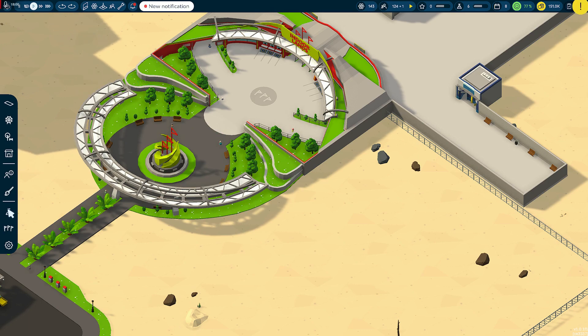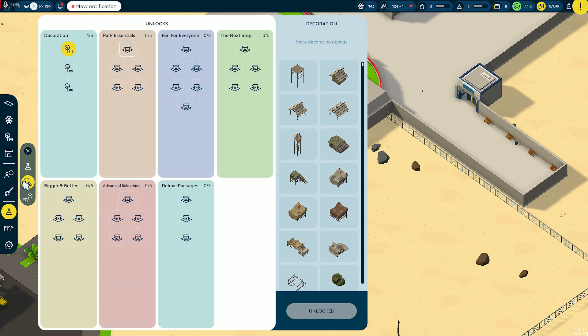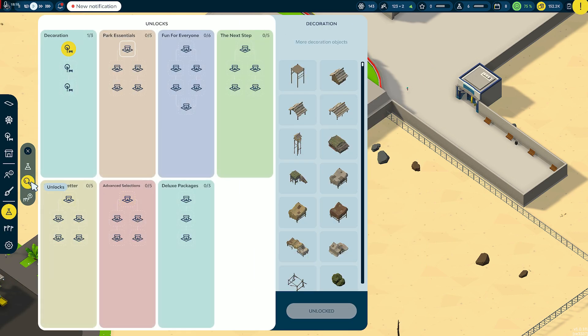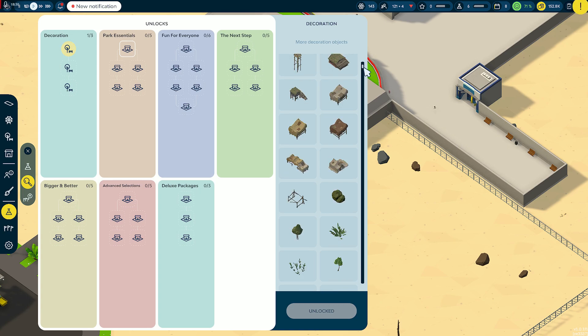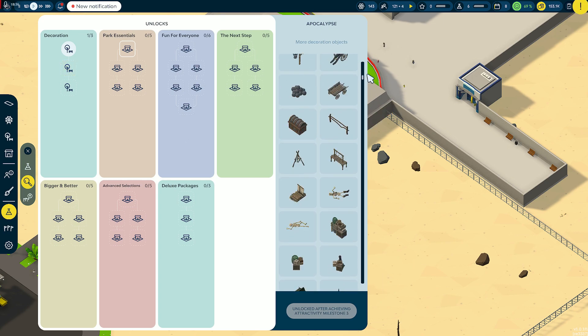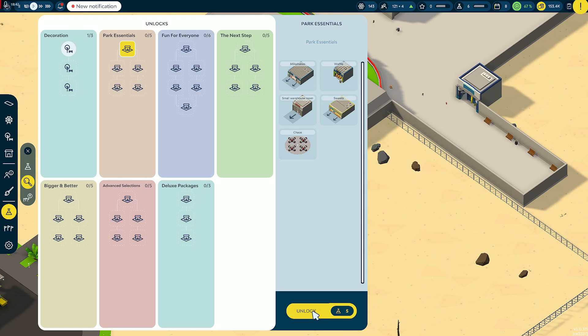We're nearly full. We've got park improvements, and this unlocks things. So we can get more. That's what we can do — or add more park upgrades, which gives us a lot for one tier. That's amazing. But we'll do this one — we get some more food stuff.